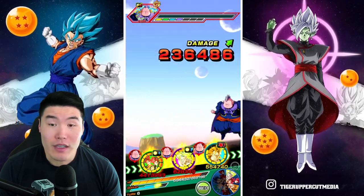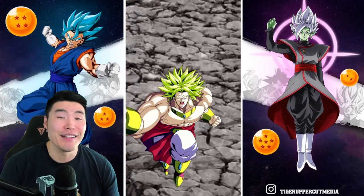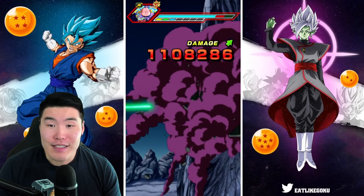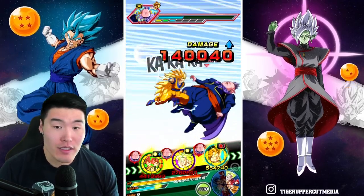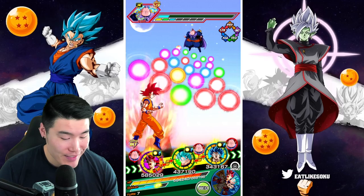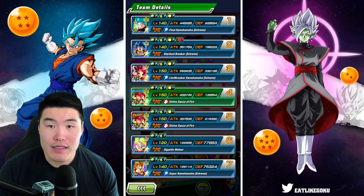I would have loved for Broly to get some additional supers — and there's one, so I guess he heard me! We're good so far. I think we're gonna get this no-item run. Damn, he sealed my blue Gogeta — that's not good.